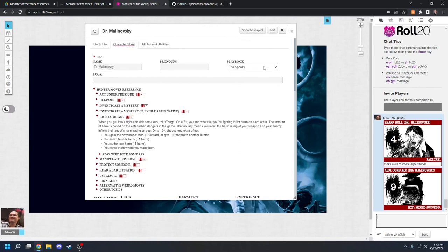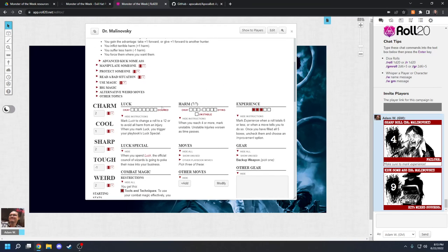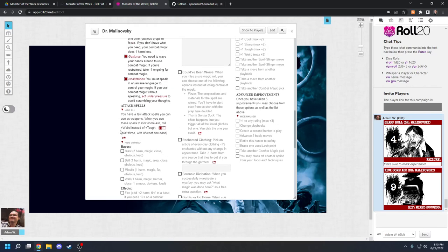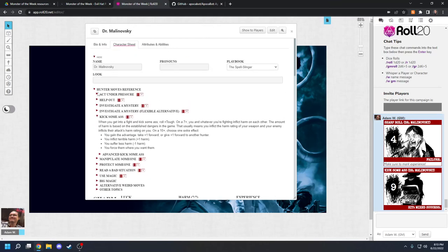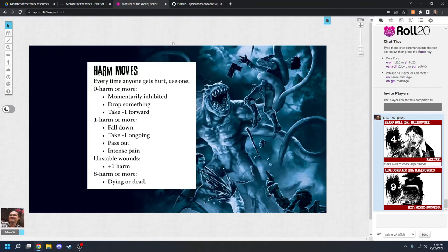Roll20 is really good for complex character sheets like the Spellslinger, which has bases, effects, and rolls weird for Kick Some Ass instead of tough — it can get complicated. Roll20 can help you keep up with that stuff, and of course you can track your harm there too. That is all of the resources: Roll20, Apocabot, and evilhat.com.